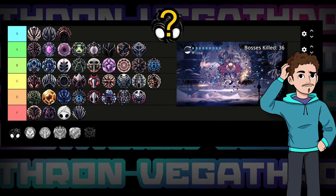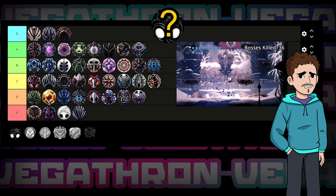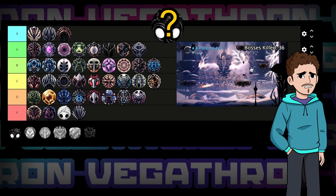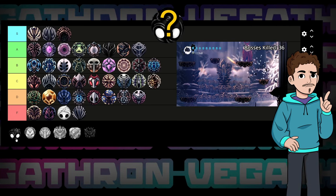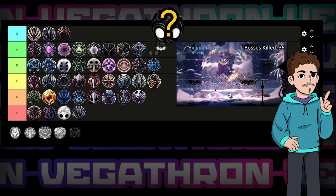Up next is Voidheart. I'm not sure if I should even be ranking this, but technically it is a charm — it stops your shade from attacking and sets its health to one, and on top of that it makes the Void take a chill pill. Zero cost for a positive effect, even though it's not a game changer — to me that instantly puts it in A tier.